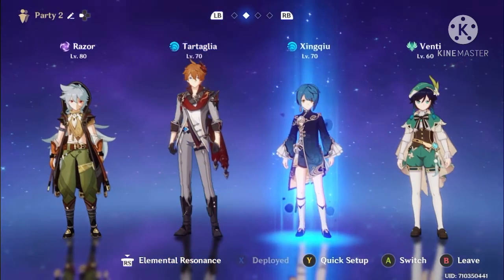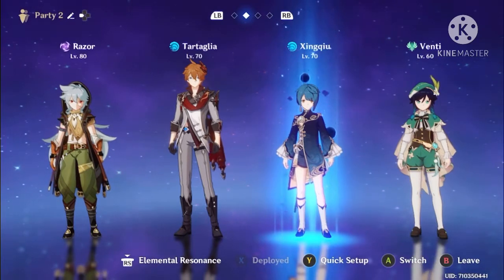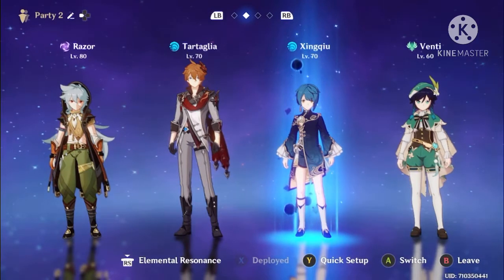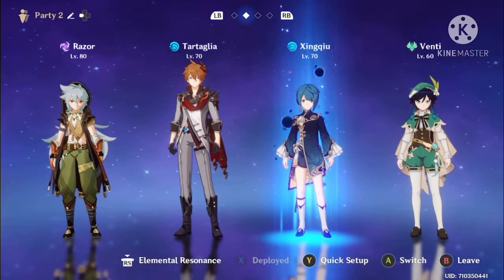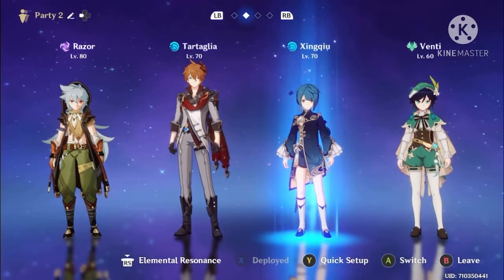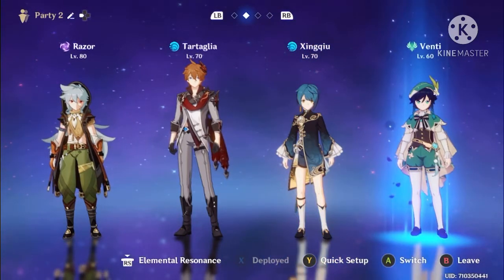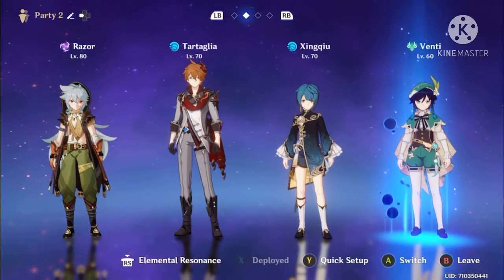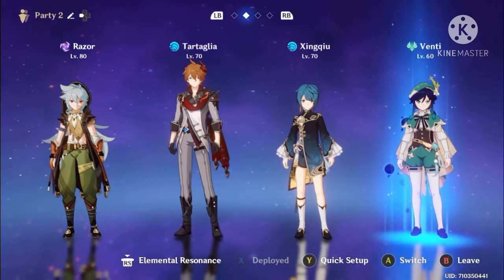We have Xingqiu on the team for hydro resonance to improve his healing stat from his level 20 passive and to heal Razor on the battlefield. Put Sacrificial Sword on him, pop his E a couple of times to charge his ult, pop his ult, switch back to Razor and slay. Venti provides crowd control to group all the enemies together to be destroyed by Razor's attacks.